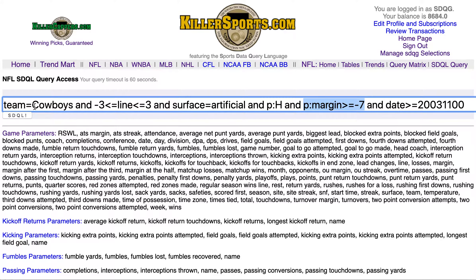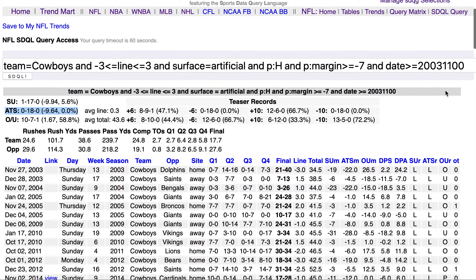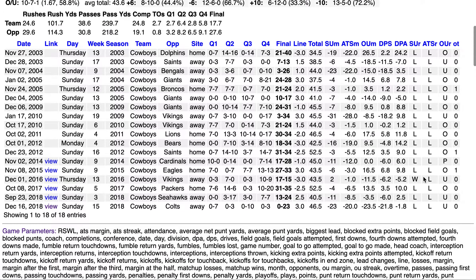Let's put this all together. The Cowboys on artificial turf when the line is within three points of Pick'em, and they are off a home game in which they did not lose by more than a touchdown. Let's hit the SDQL button. Here we see the Cowboys 0-18 against the number in this situation, 1-17 straight up, despite the game being very close to Pick'em.